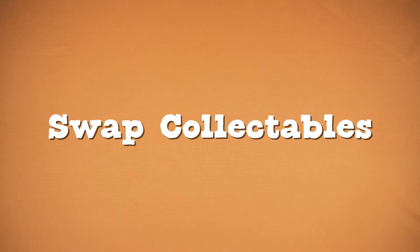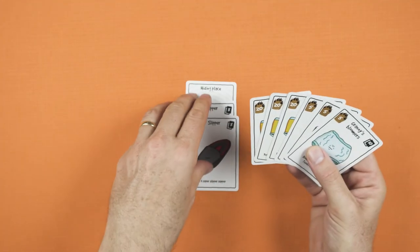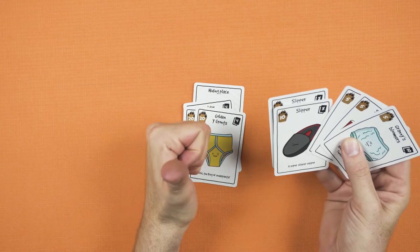Swap collectibles. The other main action you can take is to swap sets between your hand and hiding places. You might want to swap a more valuable set from your hand with a less valuable previously hidden set.